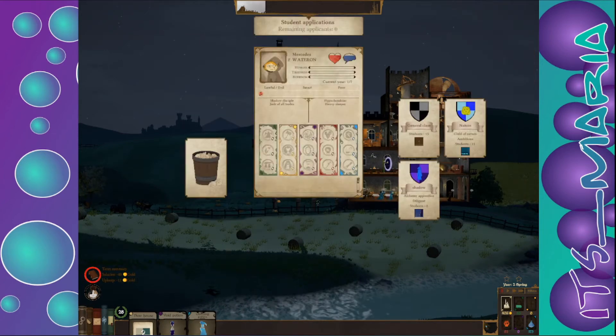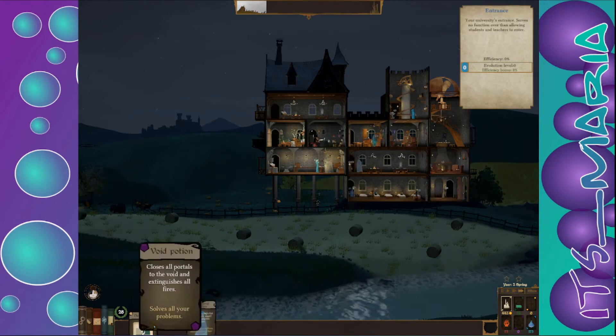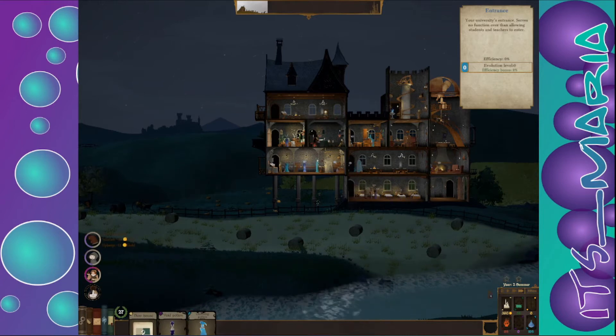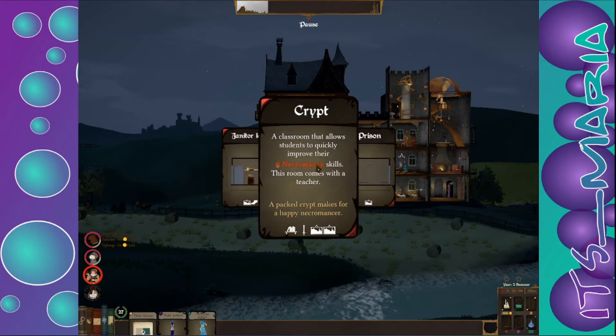Shuttle discipline check — jack of all trades, hyperchondriac, sleeper — while we're going shadow, let's put this back on fast. It cleans all the walls students have tagged and makes rooms cleaner, and closes all portals to the void and extinguishes all — hmm, that's cool. We need to spin that one — janitor lodge or crypt. I'm going to do crypt.